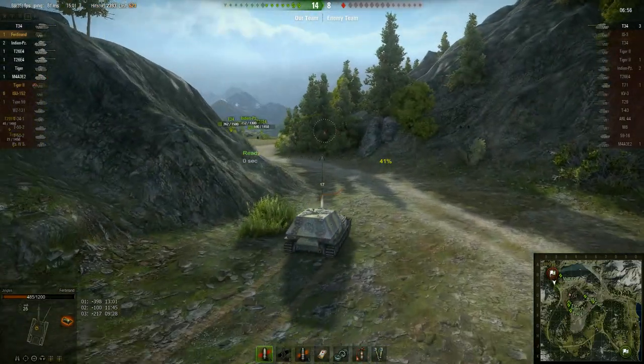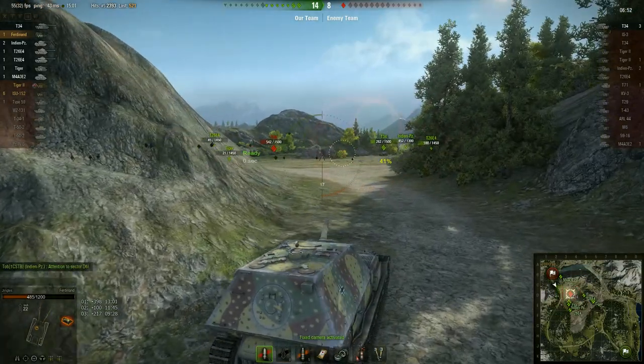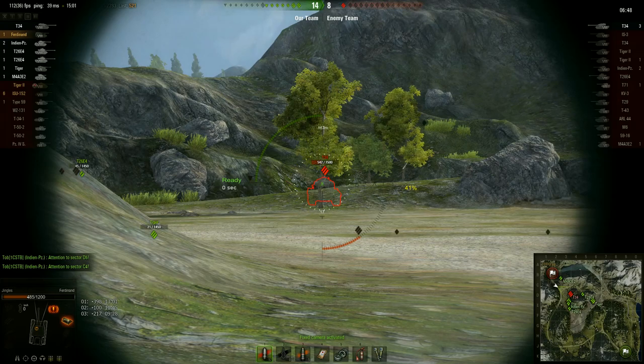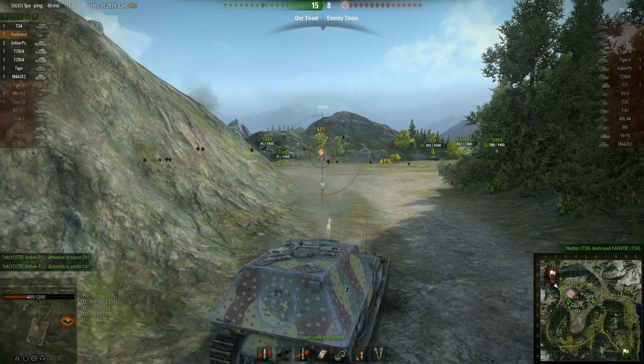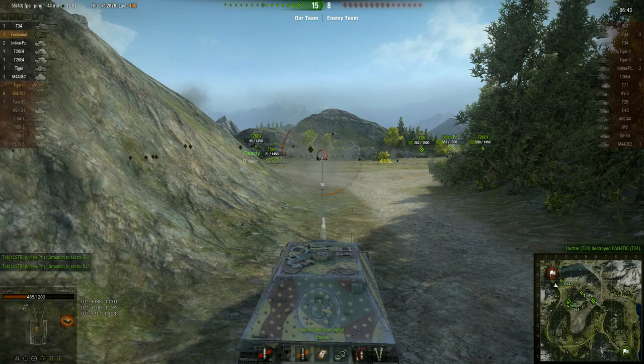Not interested in capping here. There's only one enemy tank left and there's really only one place he can be. There he is — he's seen me, his gun's turning around. Put one into his commander's cupola. He bounces off my upper casemate. Game over. Sneaky little bit of extra damage there at the end.